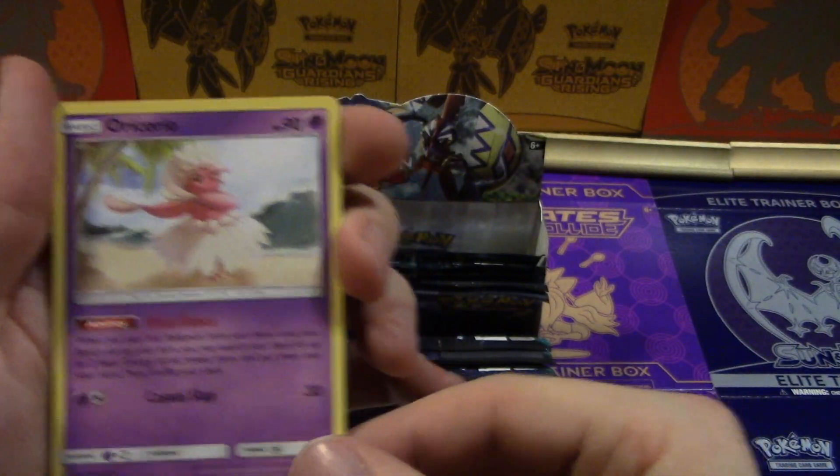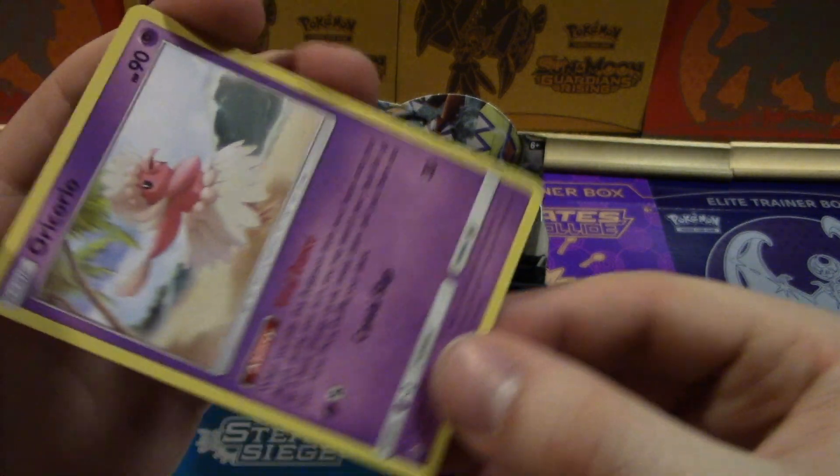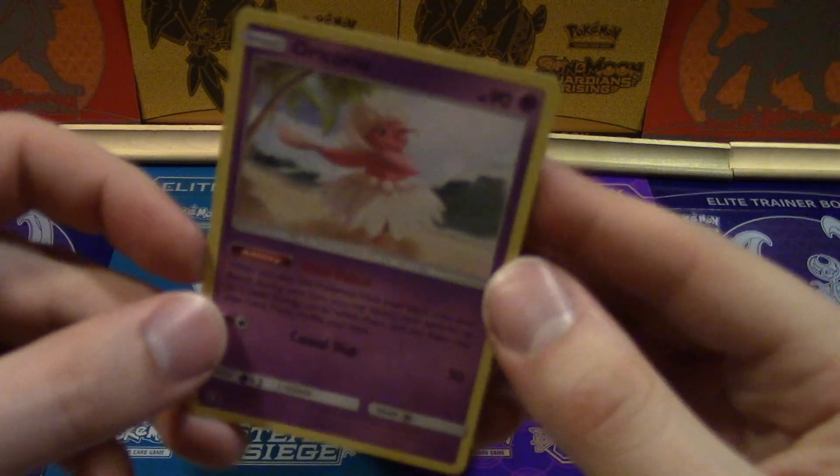We also have an Oricorio — these are called Vital Days. I know you guys come here from the meta knowledge, and also did you hear that?